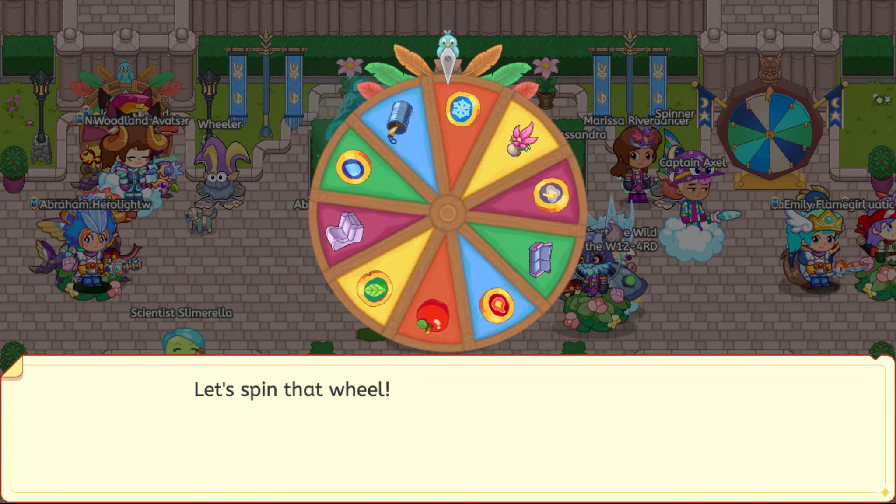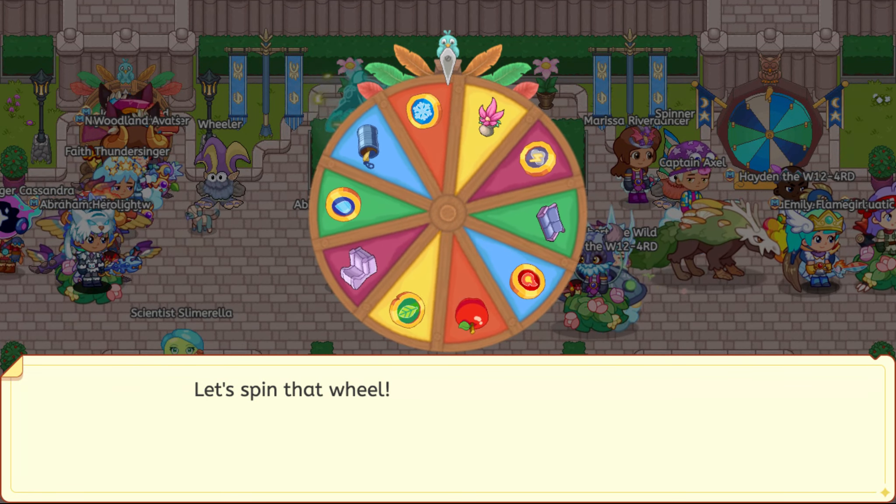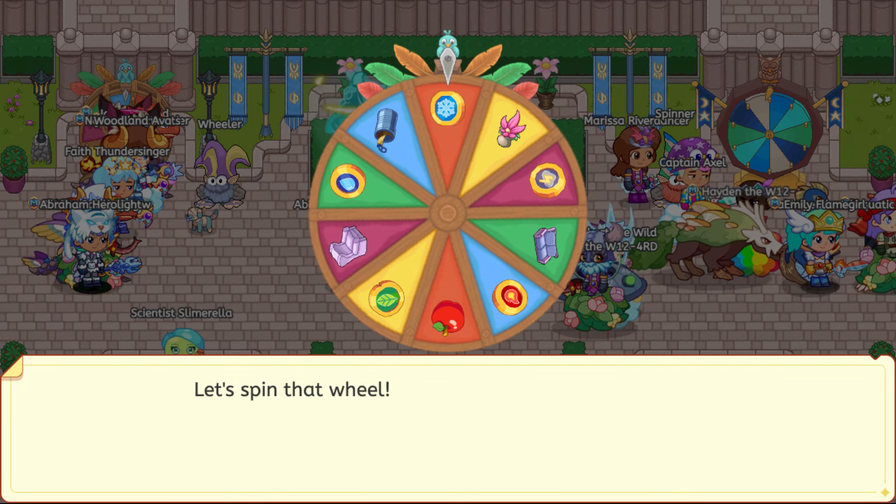So the first one — I forgot what we got, but I think it was a currency. And the second, we get Shivers.